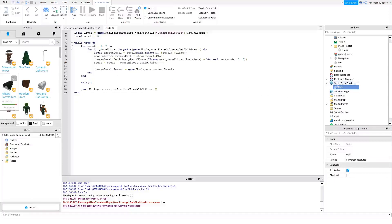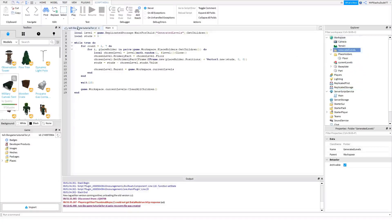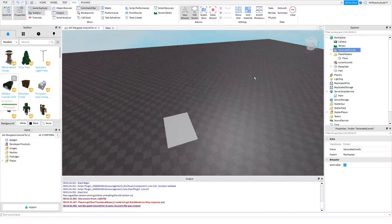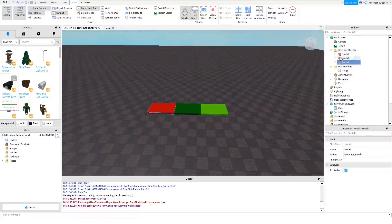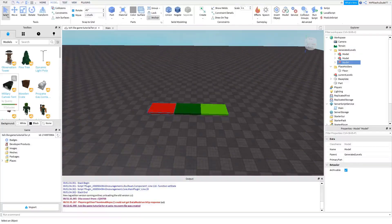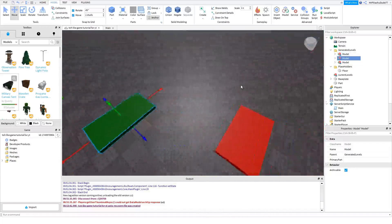The script should be done now. Go to Replicated Storage and move the 'Generated Levels' folder into the Workspace so you can see what you're doing properly. I'll move things apart so they're easier to work with.